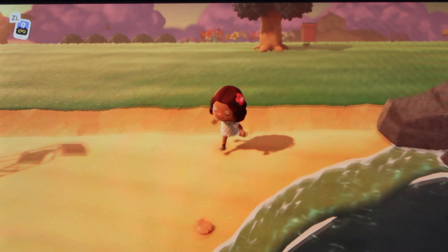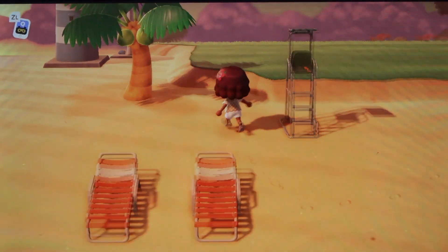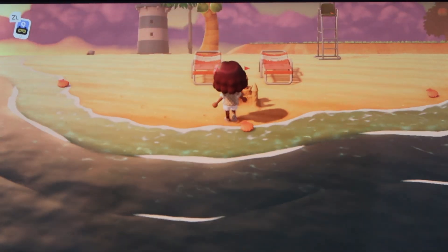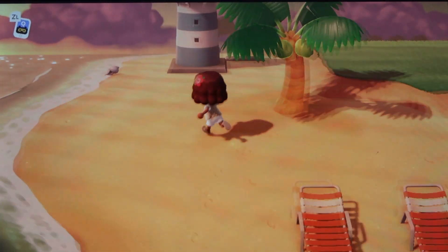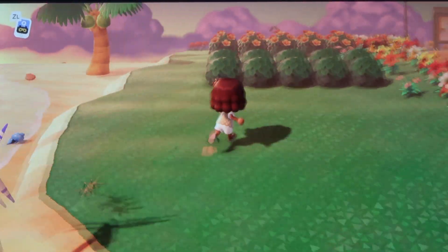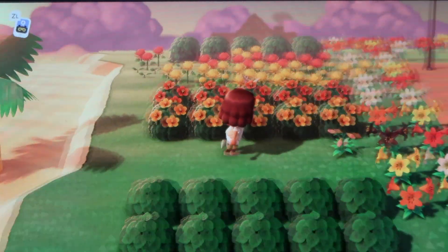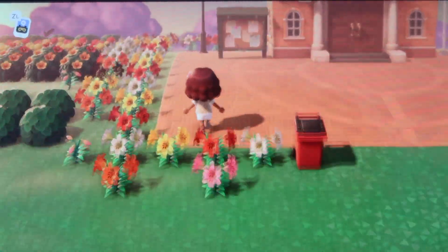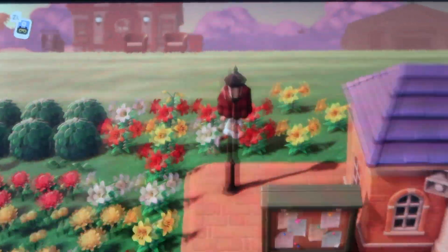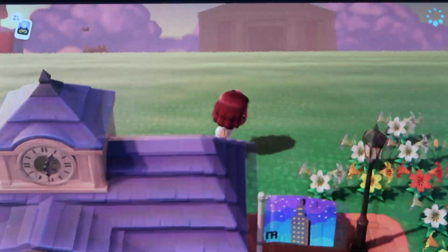On the beach you can see my lifeguard chair, some beach chairs, and a sandcastle. I'm basically gonna make a play area on the beach soon. I have a lighthouse and windmill — which I just realized is backwards. Then I have this flower garden right where the Resident Services is.